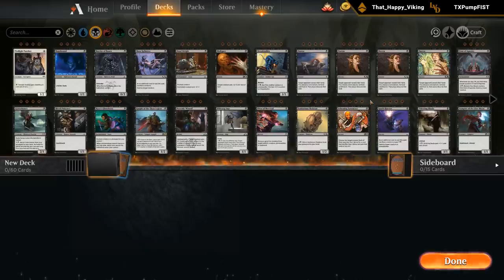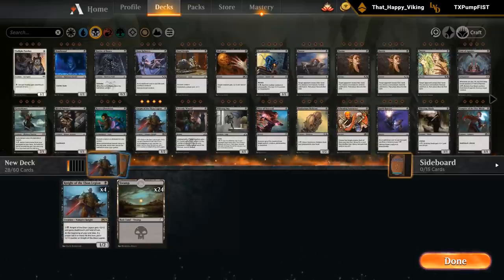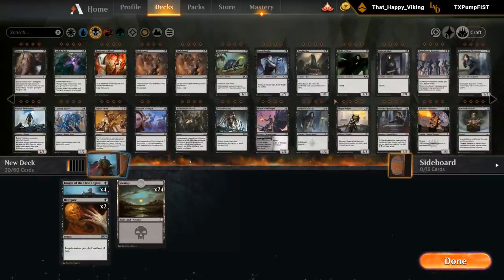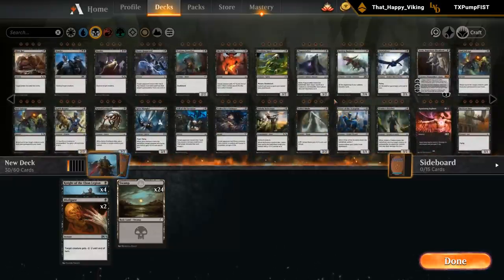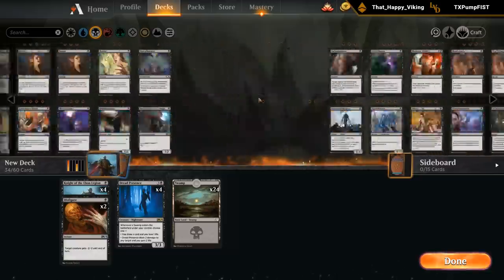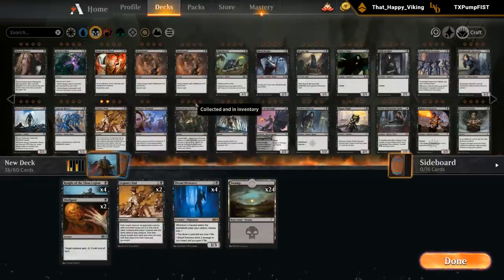I think going a bit more mid-range is the way to go here. So let's go with four Knights, probably still fit in a couple Disfigures — don't know if we want all four, might be a bit much. Then we definitely want our four mana Dread Presence. In terms of removal, Legion's End is probably something we want in small numbers to deal with small creatures and tokens — don't know if we want all four, so I'll start with two for now.